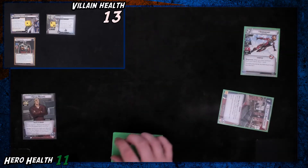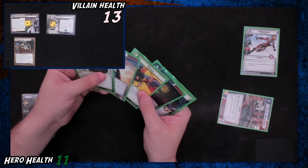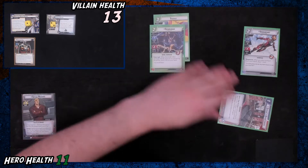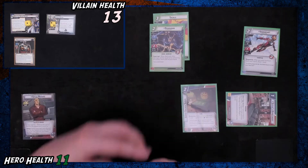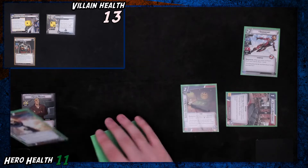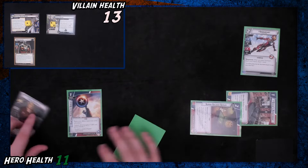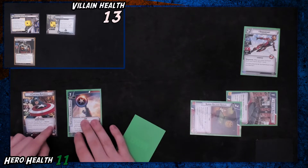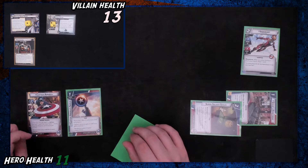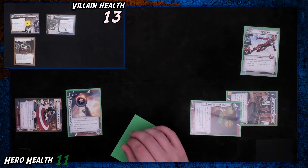We're also going to use this shield toss to bring out Steve's Apartment and use that to draw a card. We drew an Armored Vest. I think we want to spend this Starhawk and this tackle — as much as we want Starhawk, getting this Super Soldier Serum out is more important. Then we're going to use this to play my shield and flip over.